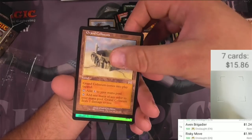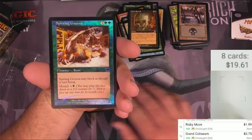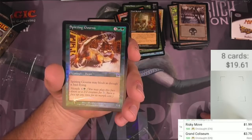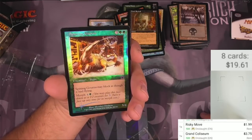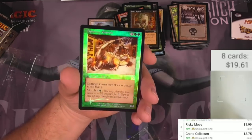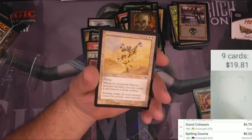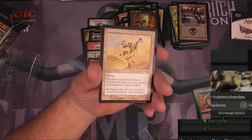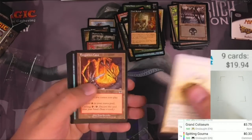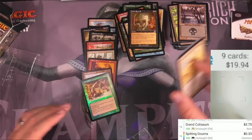And then there's our foil — it's a Spitting Gorna. The foiling from Onslaught is pretty nice, I gotta say. I like just the border being foil on some of these — kind of nice. The Spitting Gorna in foil is 33 cents. And we got a Frenzied Tilling, a Forgotten Cave, an Aven, and a Tusker. These cards gotta be put in order at some point. So there we have it.